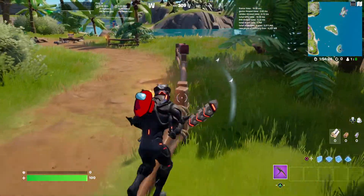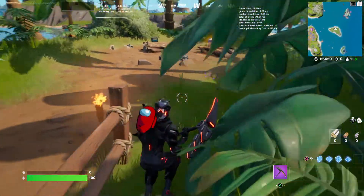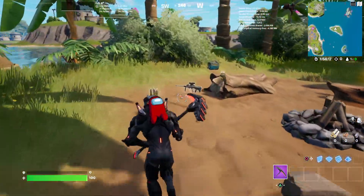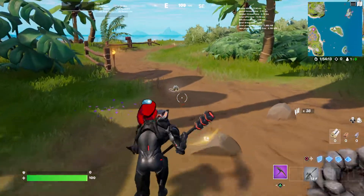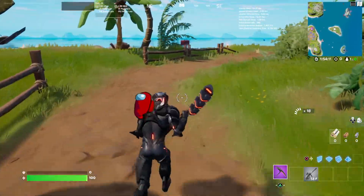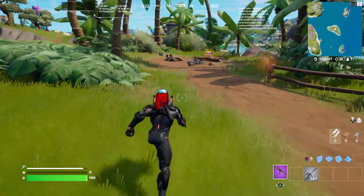If you got Among Us for free in the past and you aren't receiving this reward, all you have to do is purchase $1.99 worth of Among Us currency on either the Epic Games Store or the Among Us game itself, and you will be awarded this once you sign into Fortnite. As you can see, he literally is like running on his back.